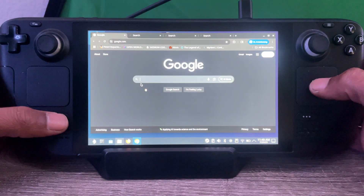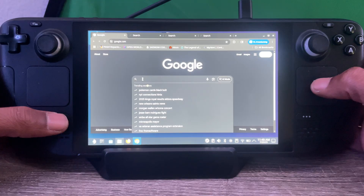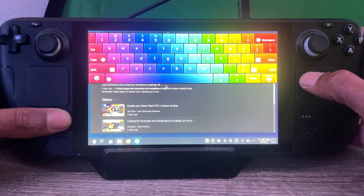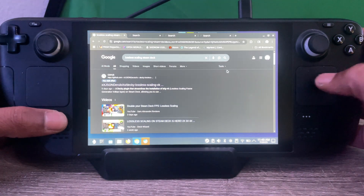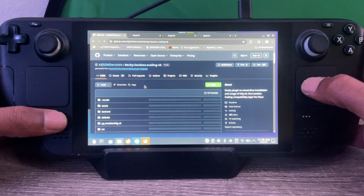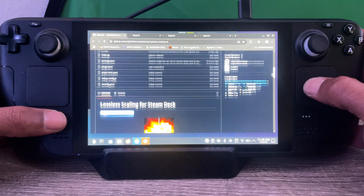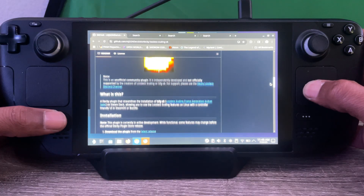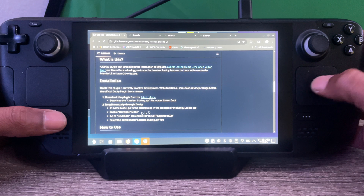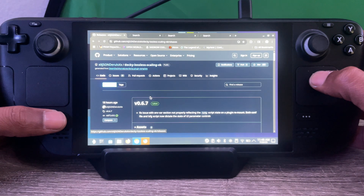Head to Desktop Mode, head to your Internet Explorer, and then search Lossless Scaling Steam Deck. It should be the first option — XXJSONDARULA, XXDecky. Click it and go to the GitHub. Scroll down till you see Installation, and under Installation you should see Latest Release. Click Latest Release. As of this video, the latest release is version 0.6.7.